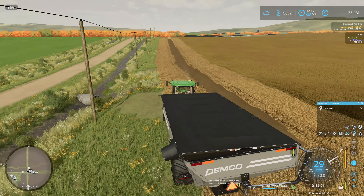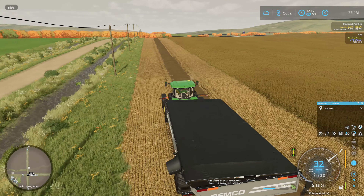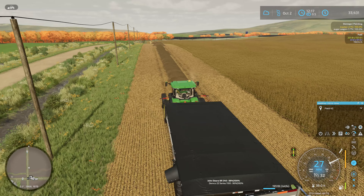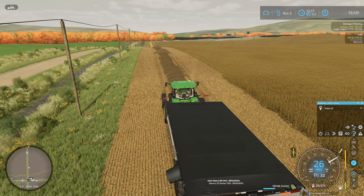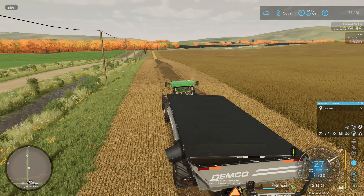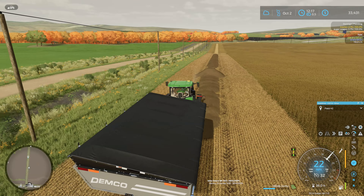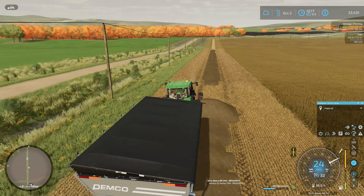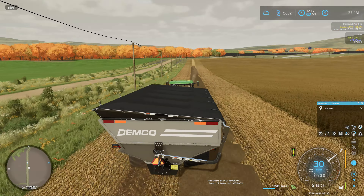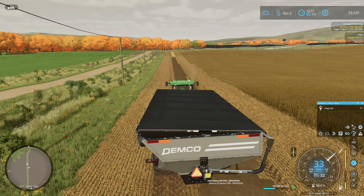For those who remember, fields 27 and 28 - we combined them and removed a couple of ditches. If you look closely at the map you can see a lighter color where we removed a ditch. And between 27 and 28 there was quite a ditch as well - a little bit of terraforming and we were able to remove that.